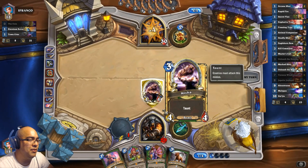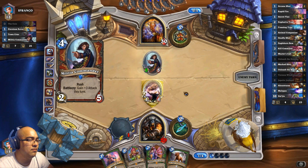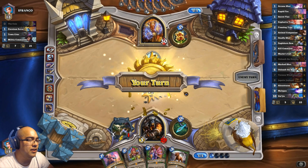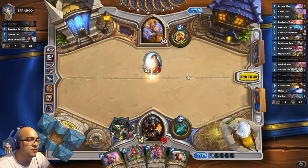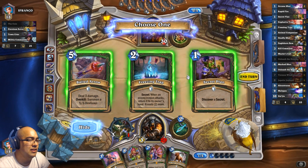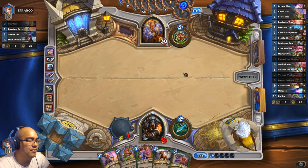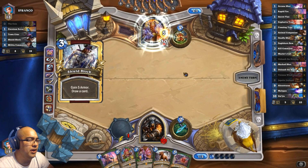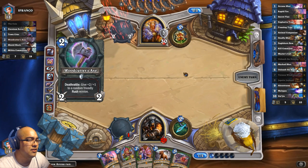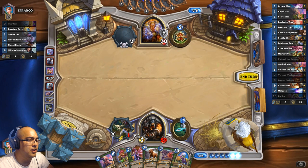So that way he can't just Execute Ysha. Turn six. Baited arrow. That's a Shield Block. Woodcutter's Axe. There's our Zul'jin — backup plan. Let's go ahead and just go face.